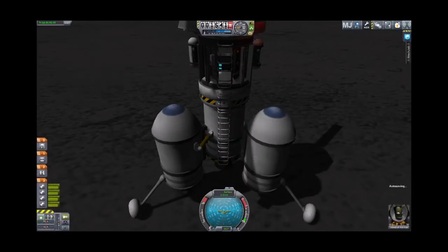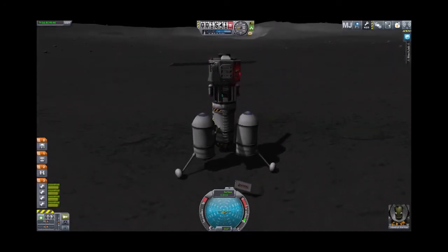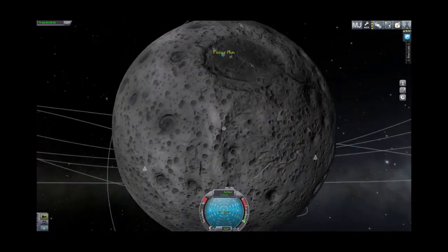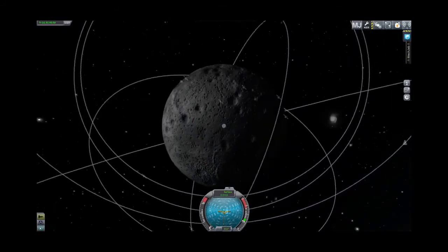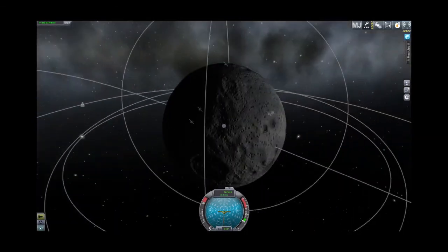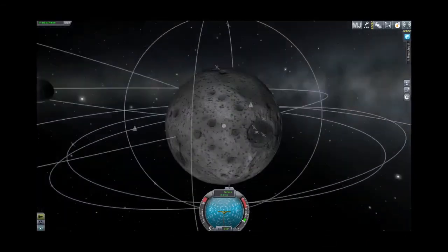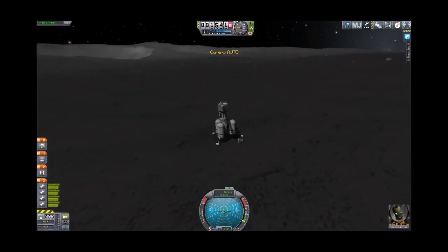We don't need surface info anymore. We have loads of fuel, which is nice. We have a goo canister we haven't done anything with. We actually have enough fuel we could hop to elsewhere on the moon and do more science, but Jeb is not a scientist — he can't save the experiment data and we'd just be overwriting what we have. So instead, let's go ahead and head back to Kerbin.